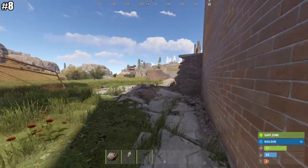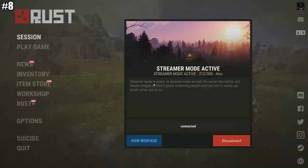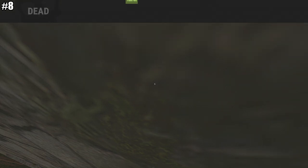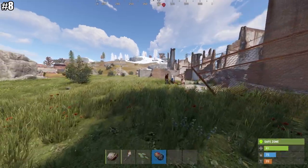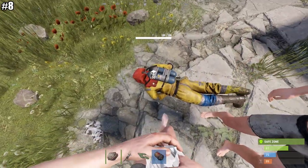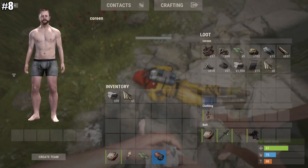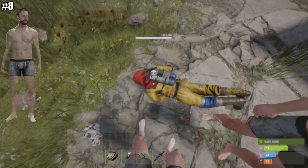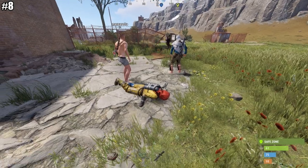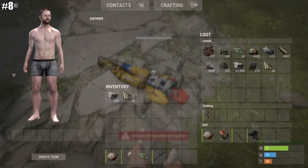Tip number eight relates to how to get a free box at the outpost — it's as easy as making yourself die. If you die and you have a workbench level one item on you, your body's going to last for 20 minutes. A level two item lasts 40 minutes, and a level three item lasts 60 minutes. These values can be adjusted on different servers. You can transfer items to and from your body without any problem.